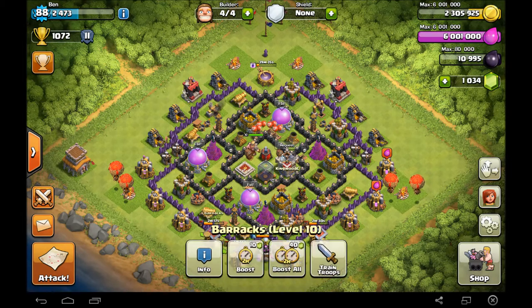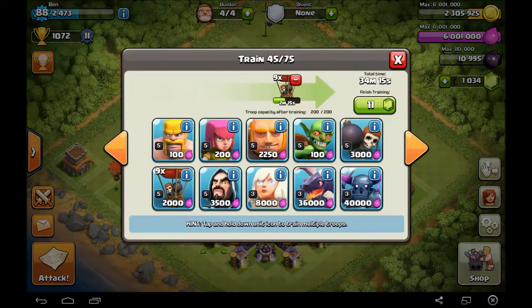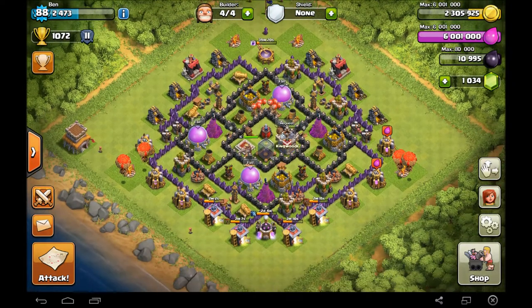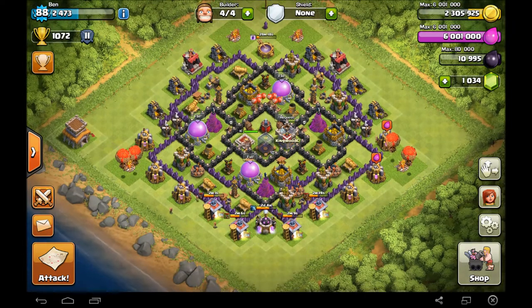As you might know, they have recently reduced the training time of balloons to four minutes and reduced the price by half. I can now train level 5 balloons for a limited time for 2,000 elixir in four minutes. So today we're going to train up full balloon armies, let them go ham on some bases.